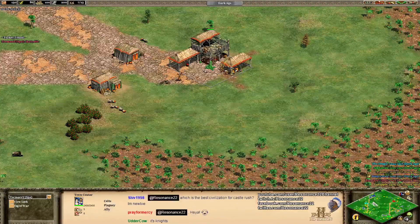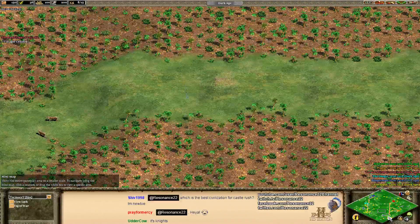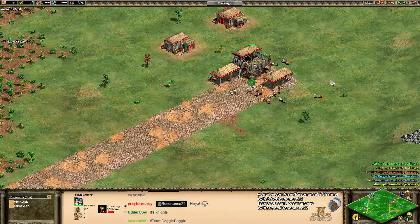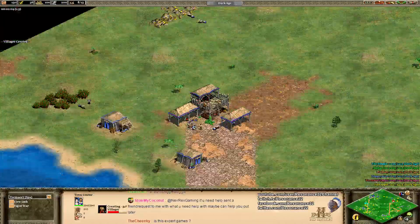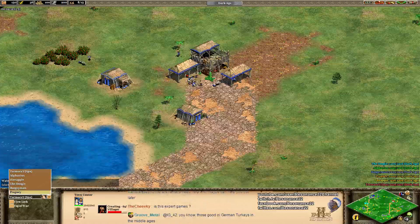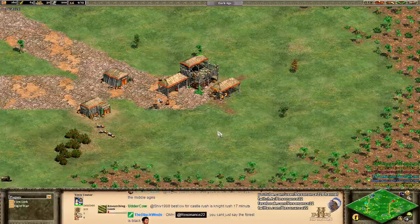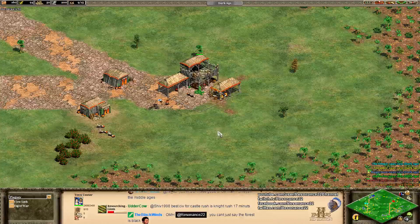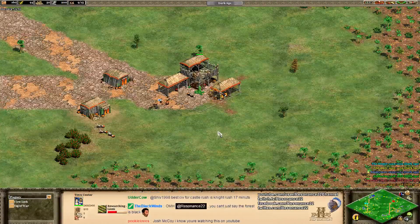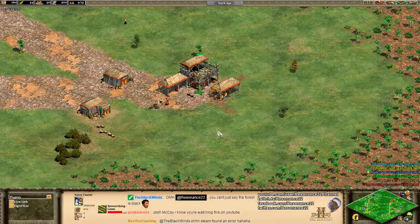A closed map like Arena, where you start with walls, or Black Forest, where there are narrow choke points, makes it very easy to defend yourself in the early game. On a closed map like this, since players are able to wall choke points early on, you want to select a more defensive build. In most games, unless your map generation is abnormally open, you want to think about trying to get to the Castle Age as fast as possible.